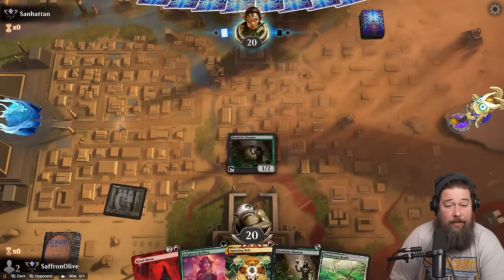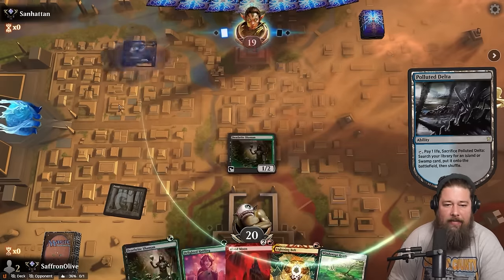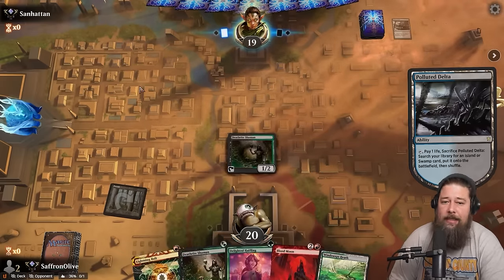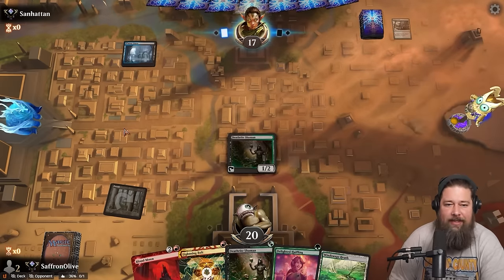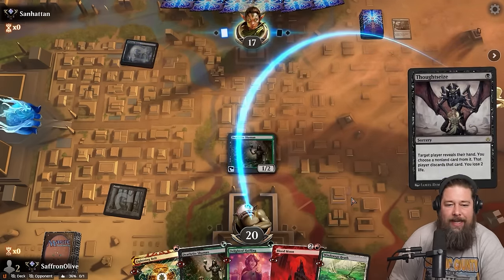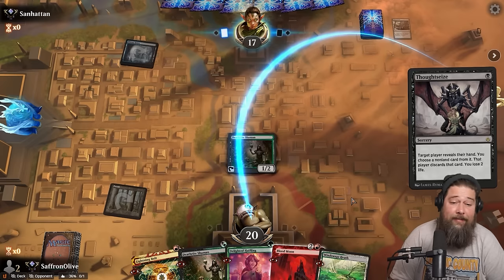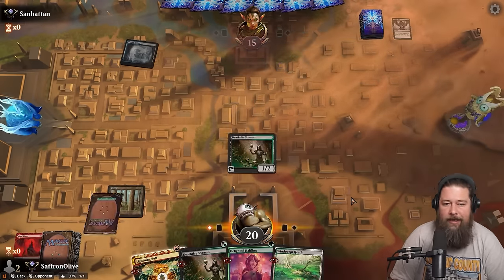This looks like a turn two Blood Moon hand — assuming we don't get Fatal Pushed or Thoughtseized, which seems possible because that's a Polluted Delta. One of the things I love about this deck is we have three different ways to just essentially get a free win. Thoughtseize takes it. Okay, well, now this hand's a lot jankier — we've got a bunch of mana dorks and a Lightning Bolt. Can't do anything about that, unfortunately.